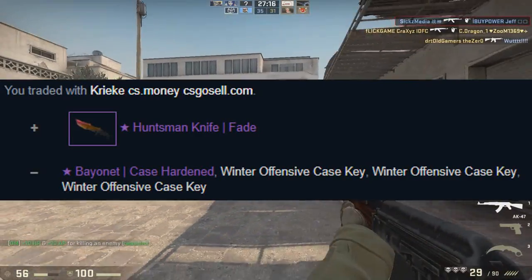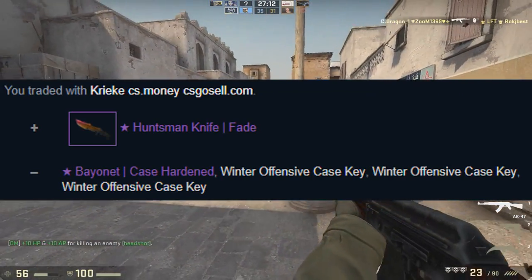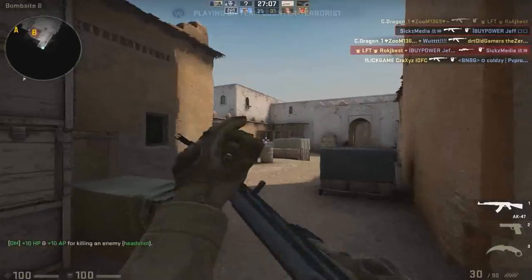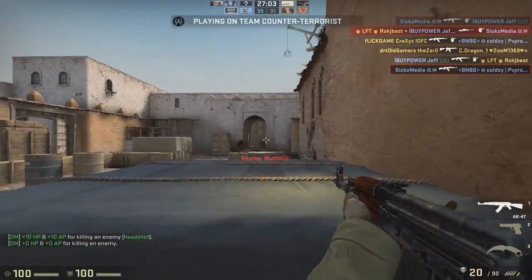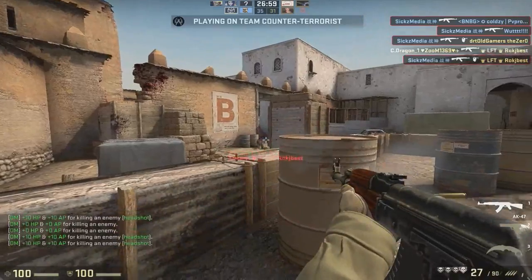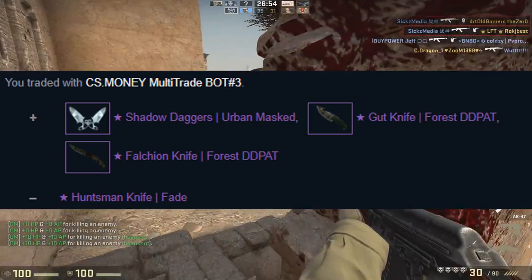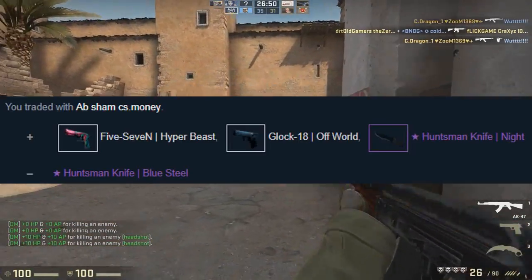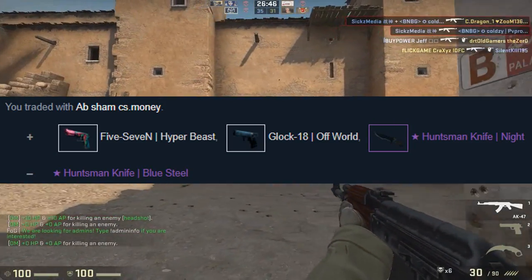In the next trade I downgraded my Bowie Safari Mesh for Daggers Blue Steel with some adds on his side, making like 2 keys. Then I sold my Bionate Case Harden plus 3 keys pure on my side for a 90% Huntsman Fate Factory New, making about 1 key — mainly just to get rid of the Case Harden knife since nobody really wants those. A few minutes later I downgraded that same Huntsman Fate for 3 different low-tier knives, and then downgraded my Huntsman Blue Steel for a Huntsman Knight, making about 5 keys on that trade as well.